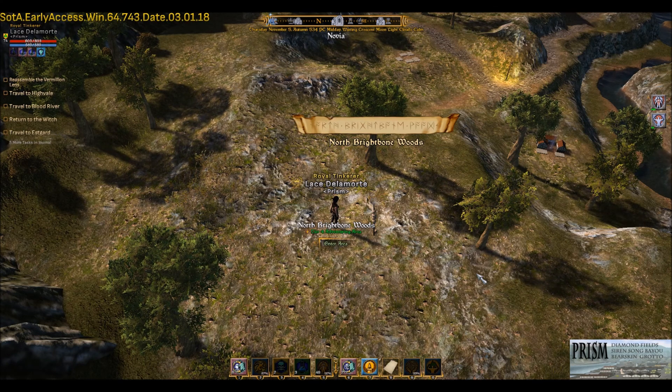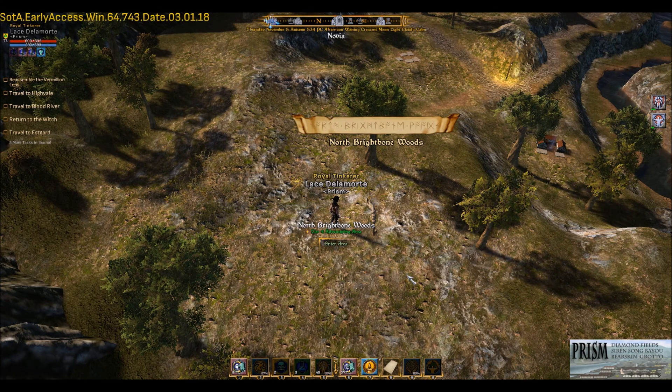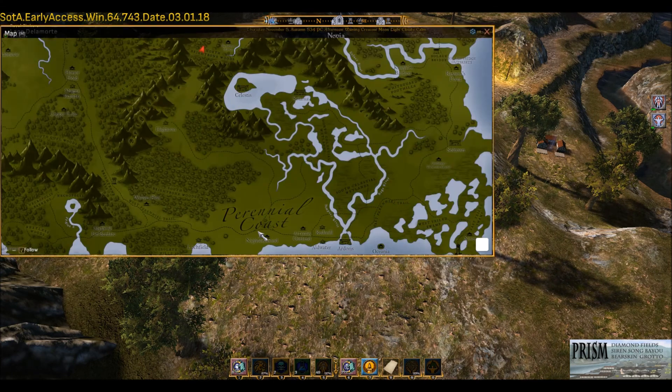I still go there even though I'm past T5. Not always because I do die, but I still come here because I really like the layout, the look of the zone, and I know I'm going to get certain materials. I'm not going to go here to farm producer XP because it's not the fastest rate, but I'll go here when I'm looking for specific types of materials. To access North Brightbone Woods, I'm going to bring up the map and show you from our doors — basically going northwest and then jogging a little bit northeast.